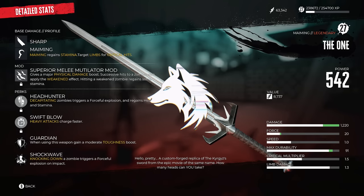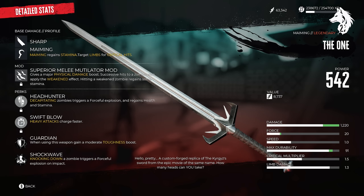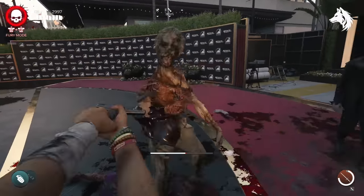Hello guys, Luna here and welcome back to another Dead Island 2 guide video. In this one I'm showing you how to get the legendary weapon The One, which requires doing several side missions which I will overview in the video, but full walkthroughs are linked in the description below as they're far too long for this guide. So let's jump into it.